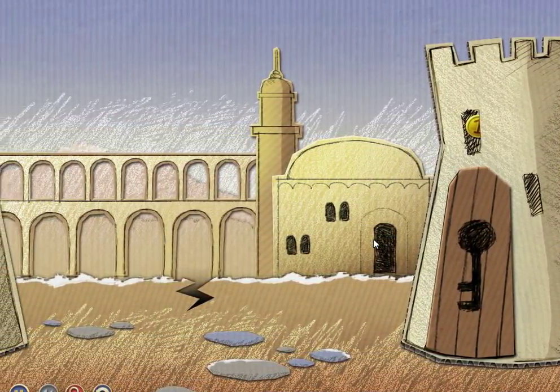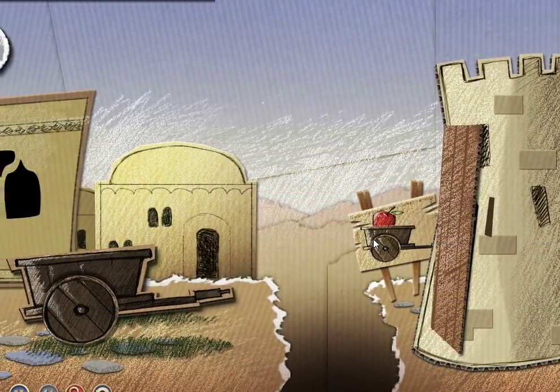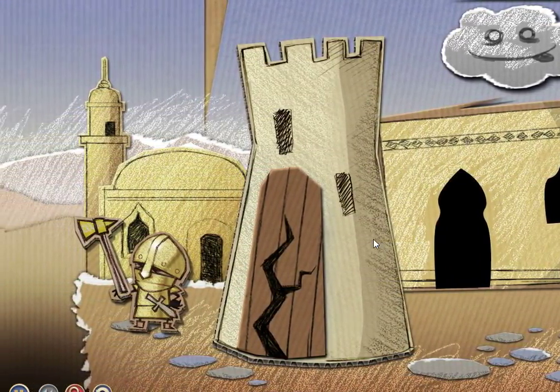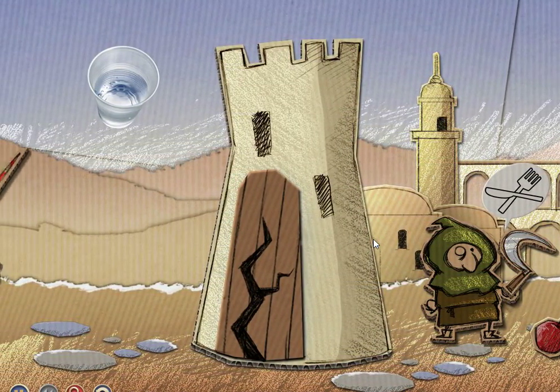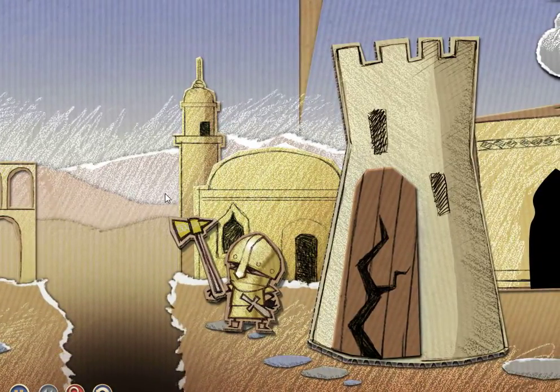This is kind of tricky. Obviously we're going to grow a tree there, but we're going to need an apple, and then we're going to water the tree. Then there's scissors, and then this guy needs food, and we're going to water something else. So it seems a little complicated.